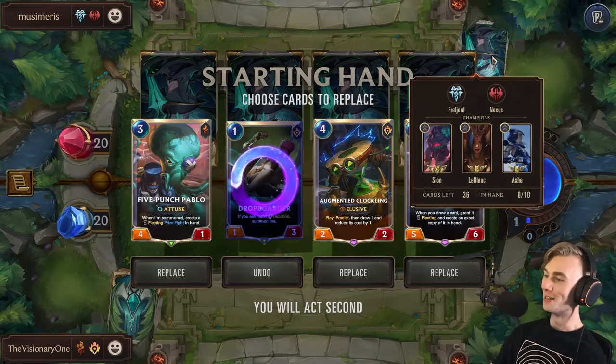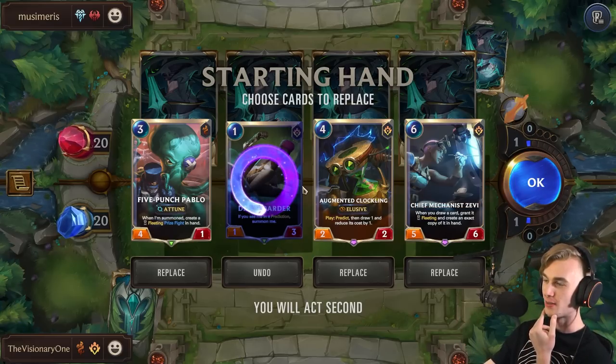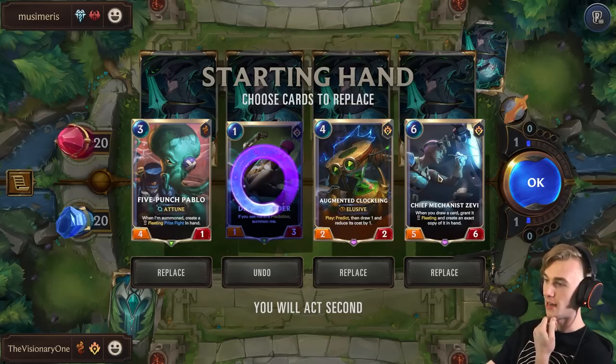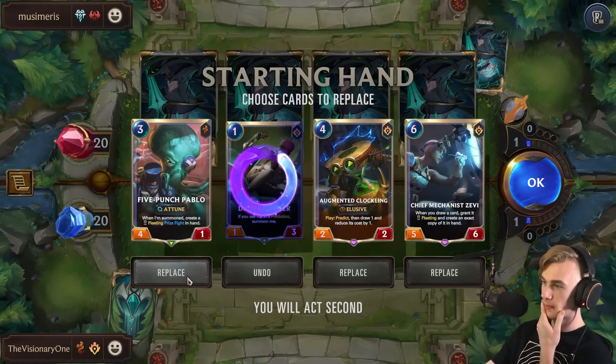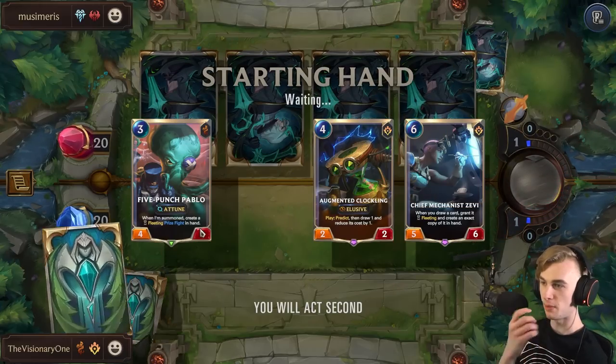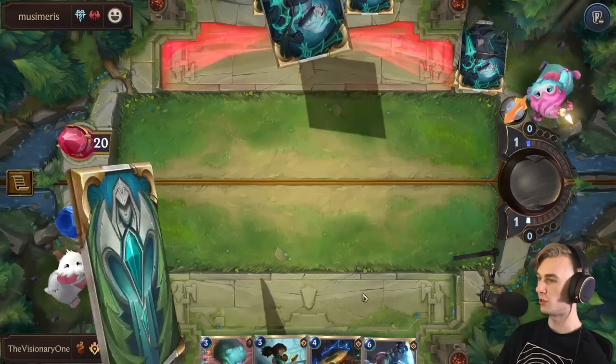Alright, here we go. The first game is against Scion, LeBlanc, Ash. I wonder if they're using the landmark — they gotta be using the landmark. This is gonna be a tough one. Zevi is gonna be in danger. I guess we keep probably an augmented Clockling. I think we want an early game hand. I maybe should have thrown Zevi back, but Zevi is part of the combo.